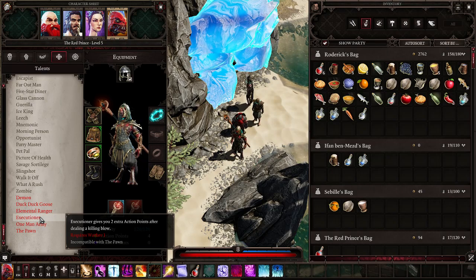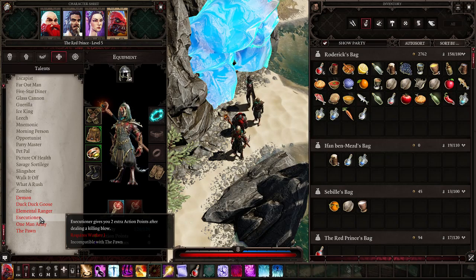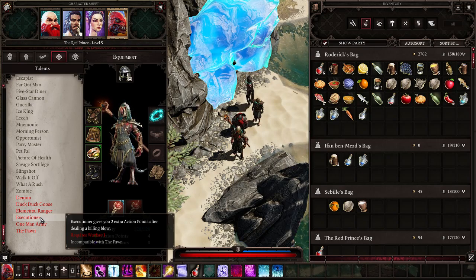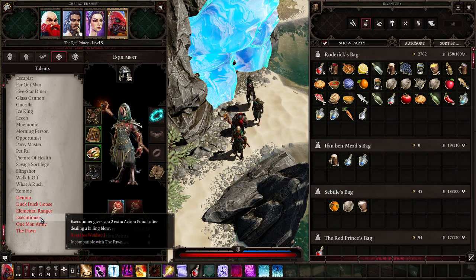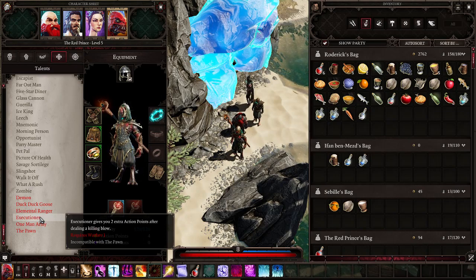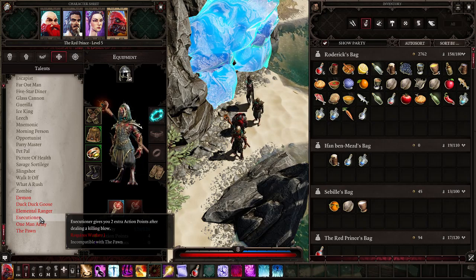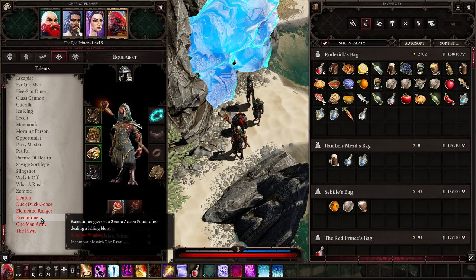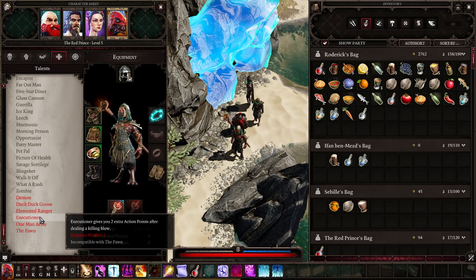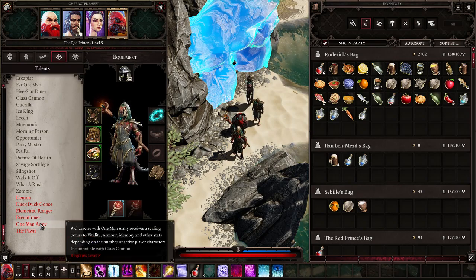Executioner is probably the strongest talent in the game right now — you can put one point into Warfare, five points into Scoundrel, then backstab, one-shot, reset, and kill everything in one turn. Executioner will be nerfed.